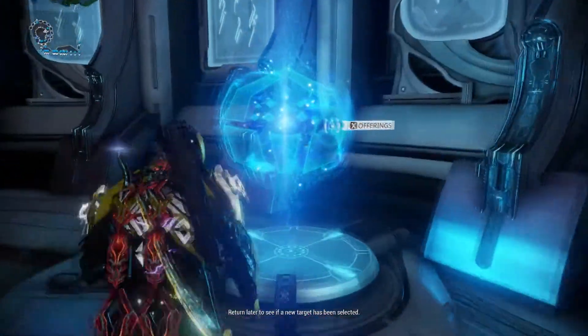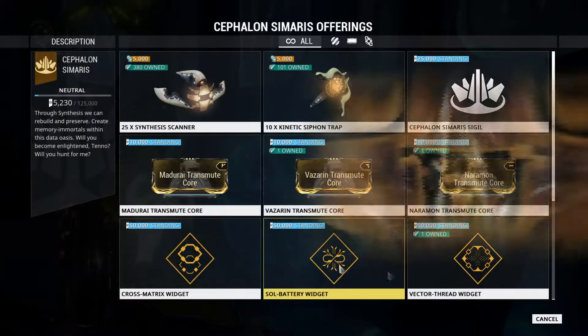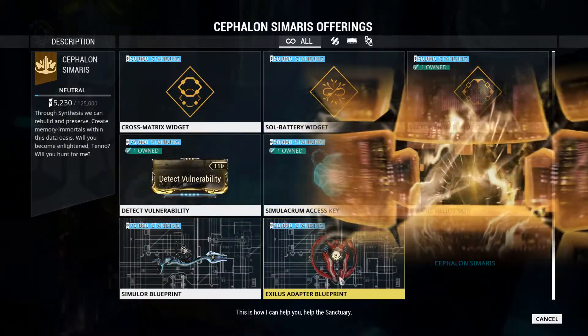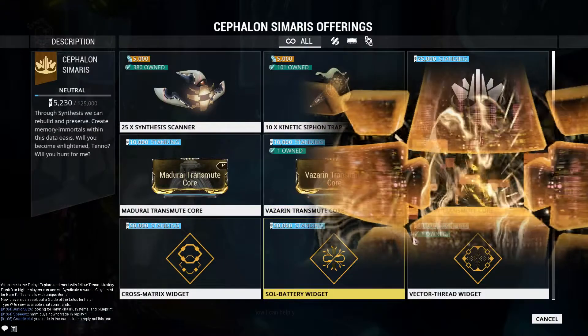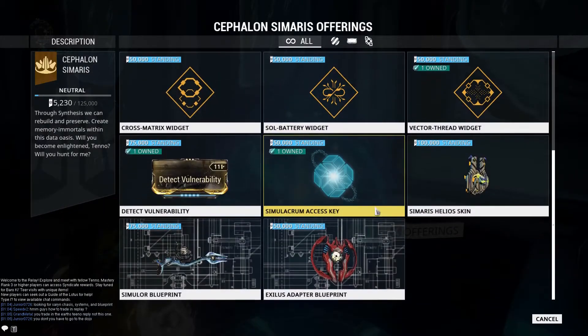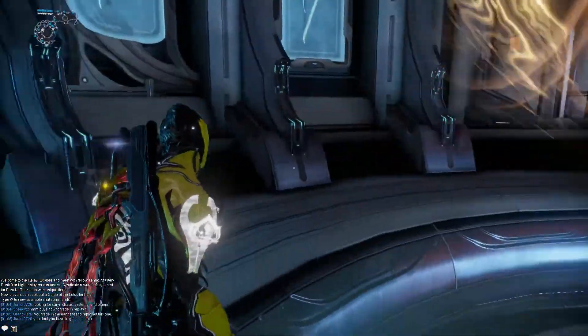They have things like the blueprint for the original Simulor, which is an objectively worse version of the Synoid Simulor, a Helios skin, a Helios mod, the Simulacrum key — which you can use to test out builds with no real consequence — and Exilus adapter blueprints, which are nice to have.